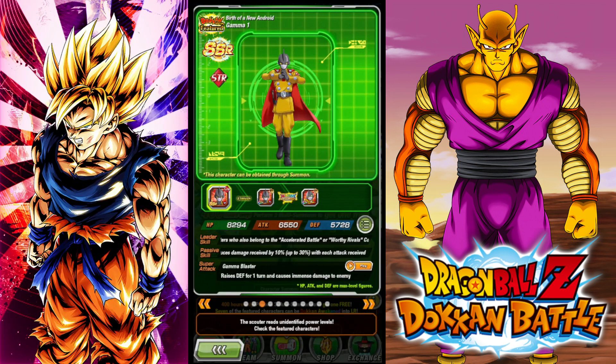You'd rather get Piccolo Junior, you'd rather get Attack Goku. But the main three units I want you guys to save your coins for are: the GT duo — that's one; Orange Piccolo — that's two; and the third unit is Super Saiyan 4 Goku.